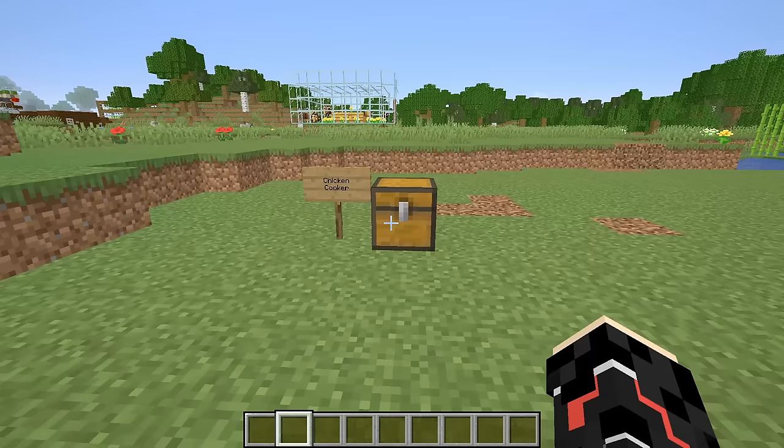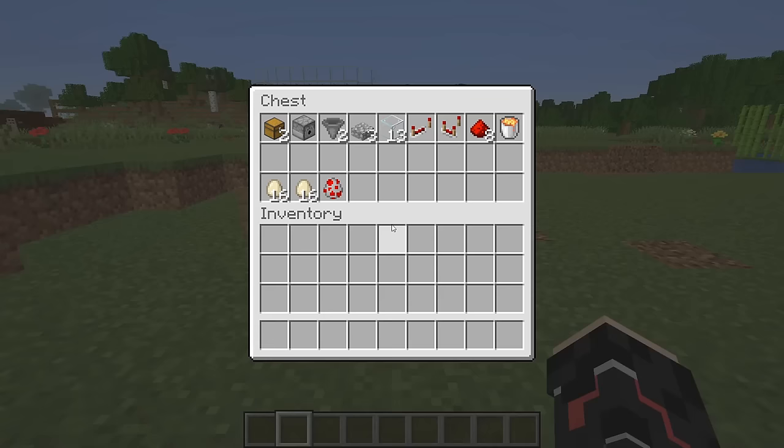The first farm that everybody needs, no matter what, is going to be a chicken cooker or some sort of chicken farm. These are the items that you're going to need: two chests, a dispenser, two hoppers, two or three slabs, thirteen glass, one repeater, one comparator, seven or eight redstone dust, a bucket of lava, and some starter eggs to get the farm going.